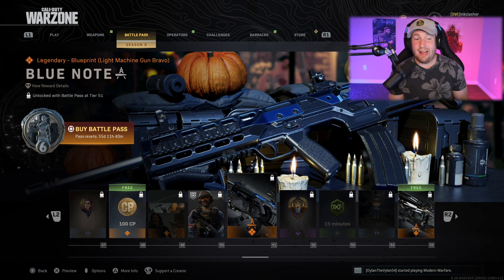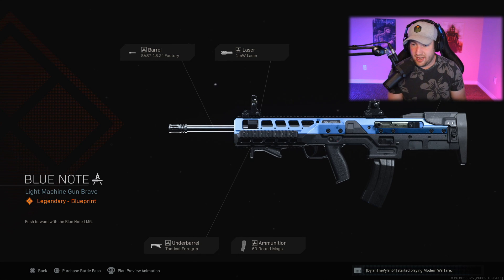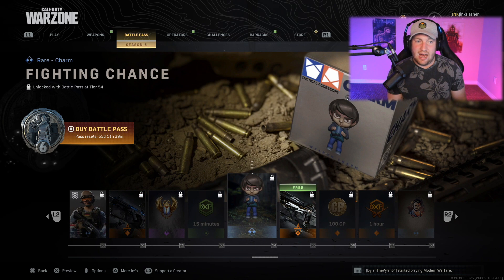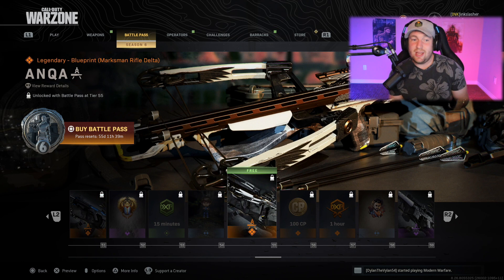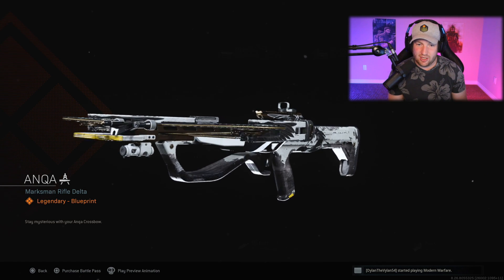After this we have the Blue Note — I really like the look of this one. Unfortunately it's for a gun I don't use very much, but I just like the blue weapon skins; you don't get too many of them. After this, a weapon charm called the Fighting Chance at rank 54, and then a free crossbow blueprint. I really like the look of this one — it's got a white, black, and gold theme going on. Unfortunately I don't use the crossbow much.